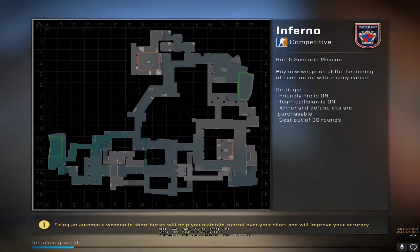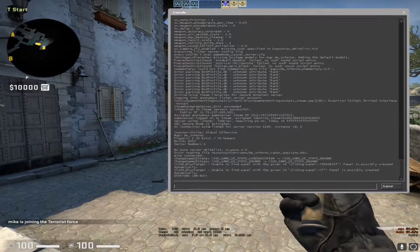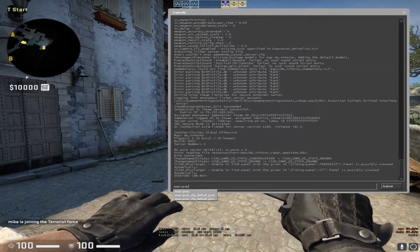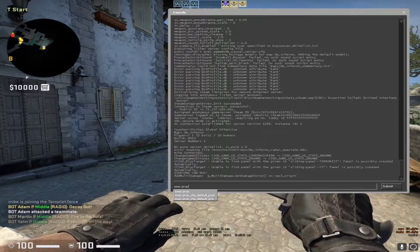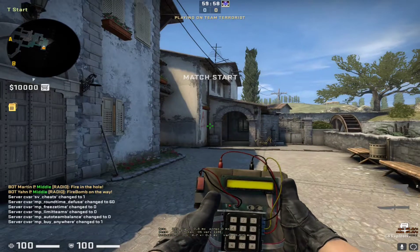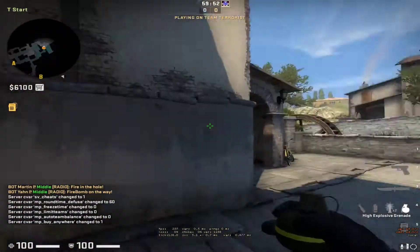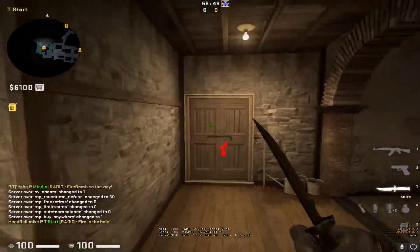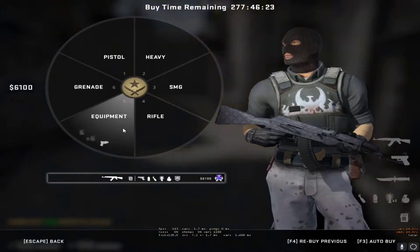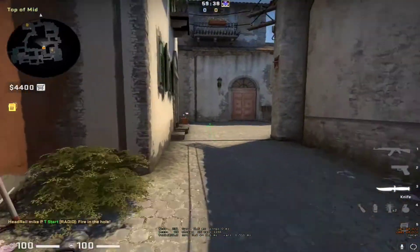Once you've loaded in, open your console and type 'exec' followed by whatever you named your cfg file — so 'exec prac' in our case. It should automatically reset and execute, and you should now have the money, infinite ammo, grenade trajectory, bullet impacts, the ability to buy anywhere, and cheats on.